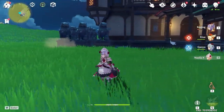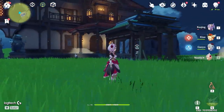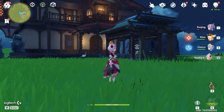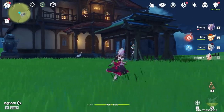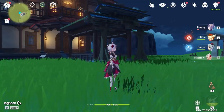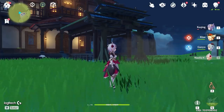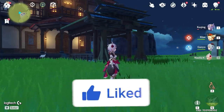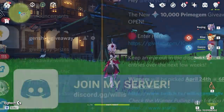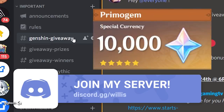Hey, what's going on guys, Willis Gaming here. We are back with another Genshin Impact video — update 1.5, all that good stuff. You guys are enjoying the building videos so we're going to keep going with them. If you want to enter the 10,000 primogem giveaway, join the Discord, go to the Genshin giveaway channel, and you can enter there for free.